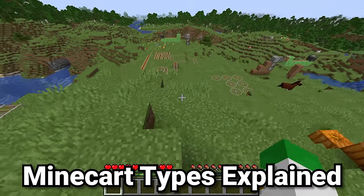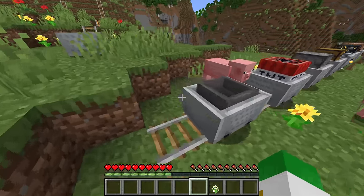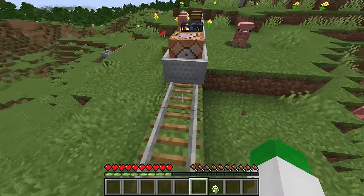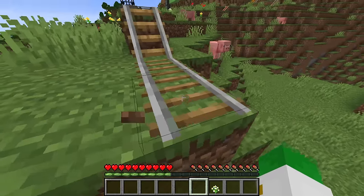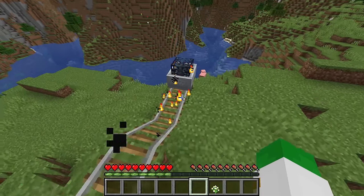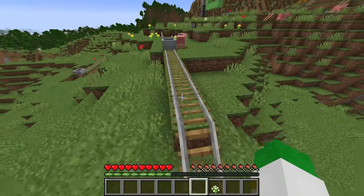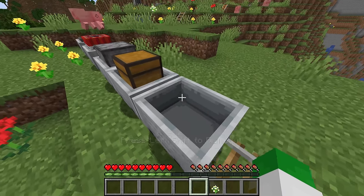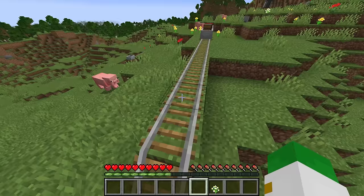There are seven different types of minecarts in Minecraft, but only five are obtainable in survival. The command block minecart activates over an activator rail and can run commands inside it, making it useful for map makers. The spawner minecart is basically a mobile monster spawner that always starts as a pig spawner. The standard minecart holds one mob — unlike a boat, it can only hold one at a time.